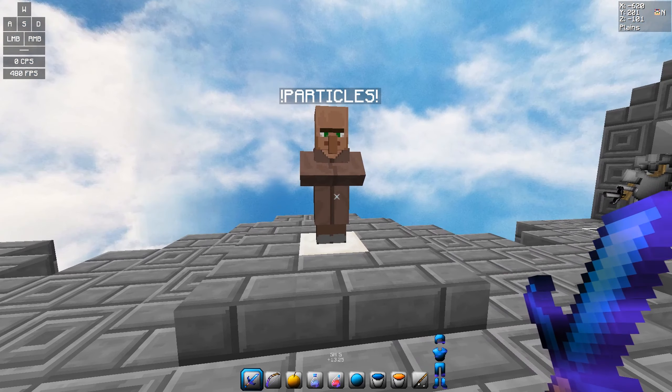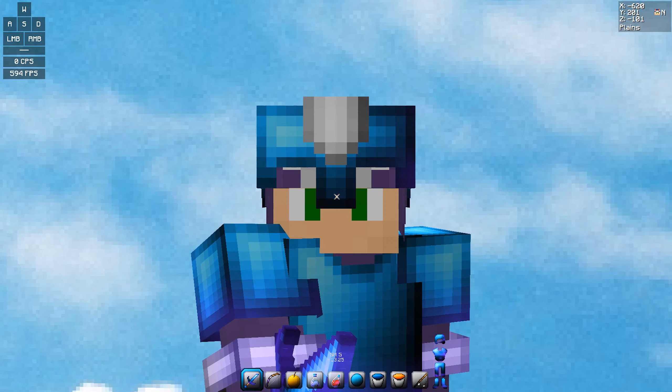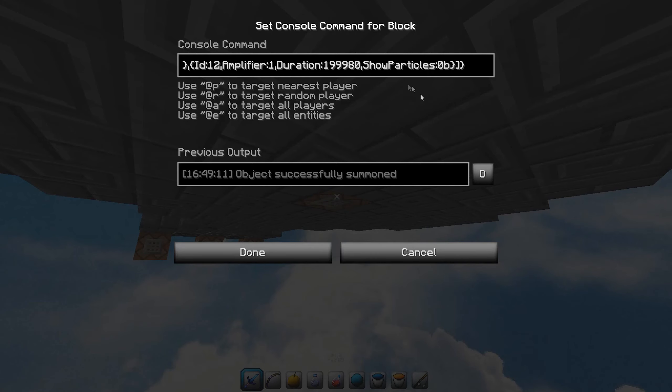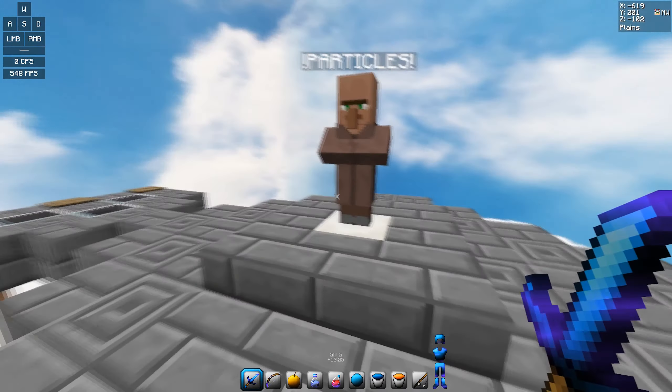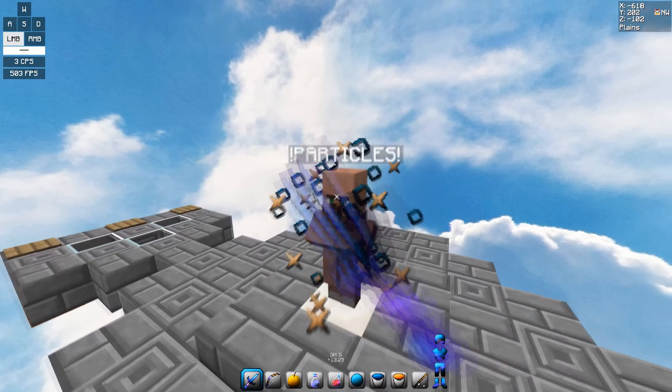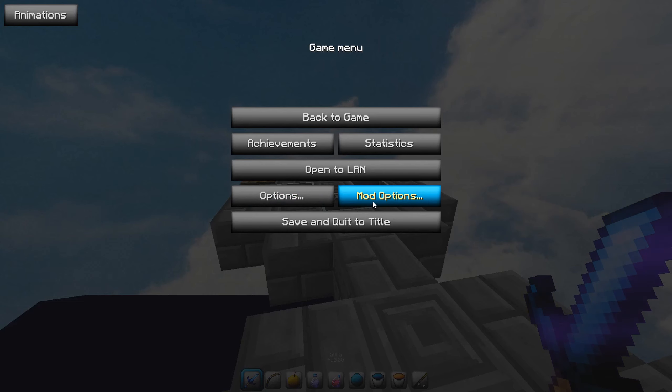I'm also gonna release my pack showcase world because a few people on Discord asked me for it. So I figured I might as well just do it here in case more people want it. It'll also include the command for how I made my showcase villager that I bully all the time — but that's okay because he has no feelings.